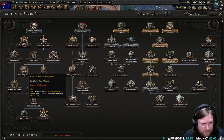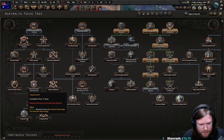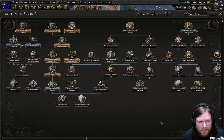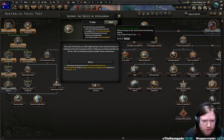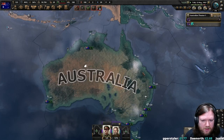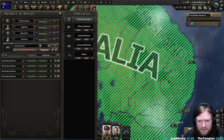Just seeing vaguely what these do — recruitable population goes up, logistics companies, nothing there for motorised. I think it is time for us to get involved in politics: support the policy of appeasement. The costs of the last war still weigh heavily on the national memory — if taking territorial concessions half a world away can keep Australia out of war, then we should certainly consider these concessions. This also gives us a 3% sharing bonus from Commonwealth Research. Does that mean we can go up to 53%, or is that just a base 3% we can always get? I don't know how that works.